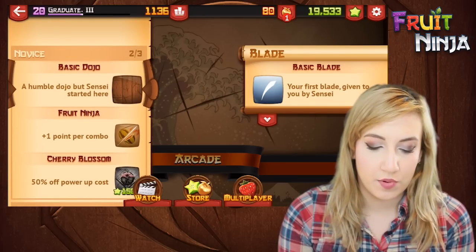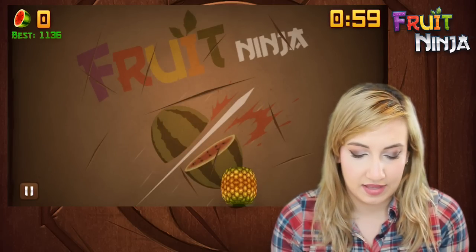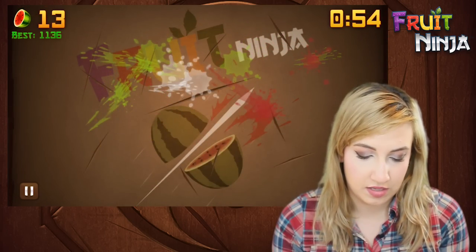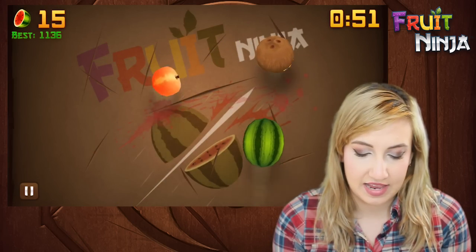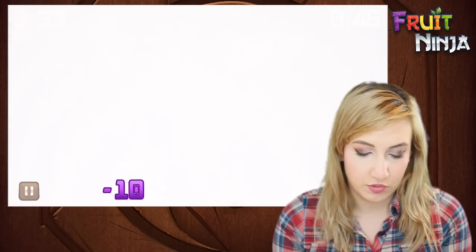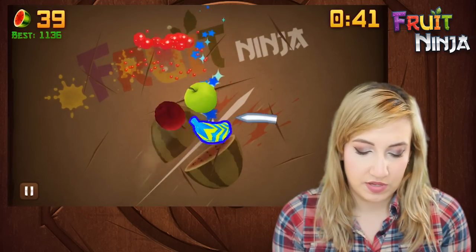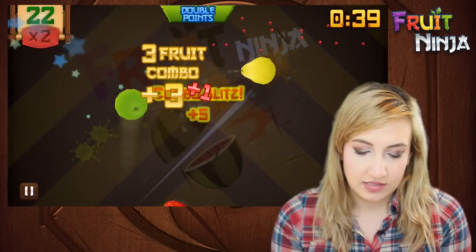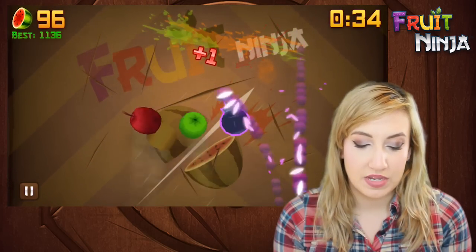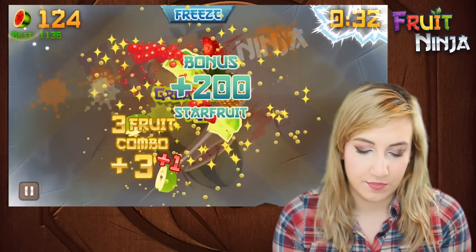Let's start off with one of the beginning novice dojos — the Fruit Ninja dojo — which gives you one extra point per combo. Let's see how that works out. Got the basic Fruit Ninja logo on the back. Like I said in my last episode, I like to let all the fruit kind of float and reach the top of their arc before I slice them — to avoid bombs like that, and also to line up more combos.